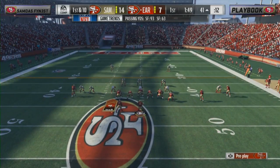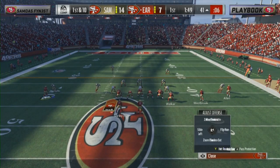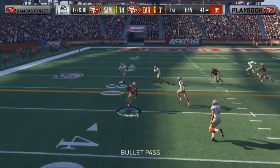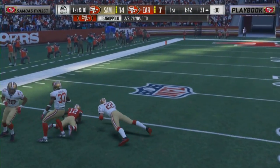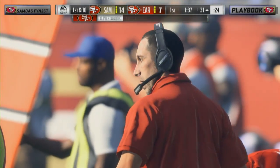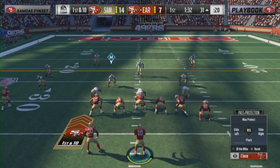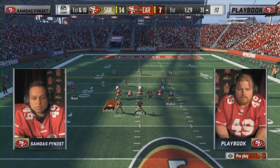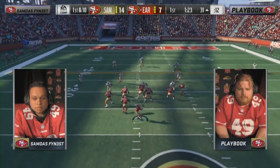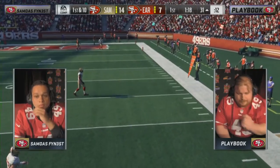Semifinal number one here, folks — three games total today. Winner goes to the finals with a chance to go to the Pro Bowl to represent the San Francisco 49ers. Garoppolo to Westbrook, close to the first down — first and ten at the 31. Getting a little taste of his own medicine right there — drag across the field, nice little dump off. Both these guys using DD Westbrook to carry the load early.